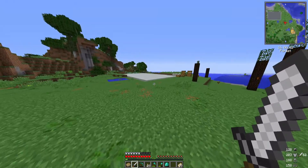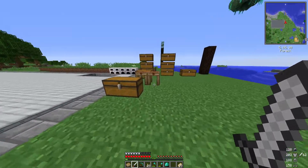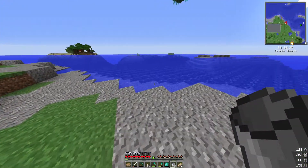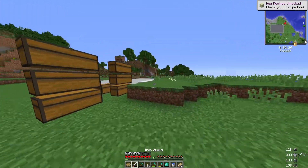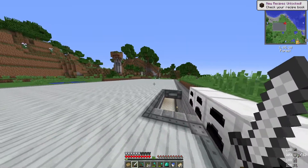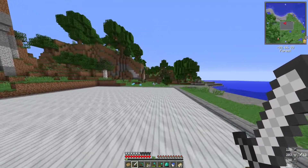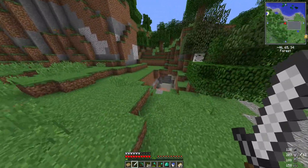One thing I do need to get is obsidian, because I need to go to the nether. I don't have much durability left on here, but that should be enough to get some obsidian. Let me grab some water — should be enough. So I need obsidian so I can get to the nether. I think that's all I need — I definitely will need to be getting better armor.